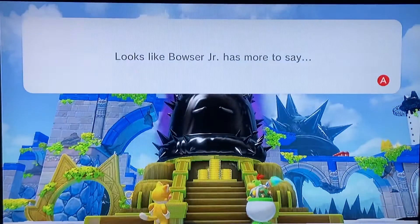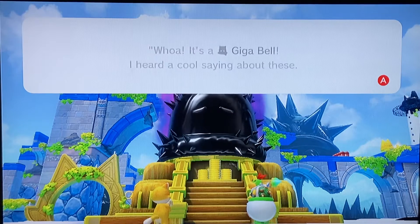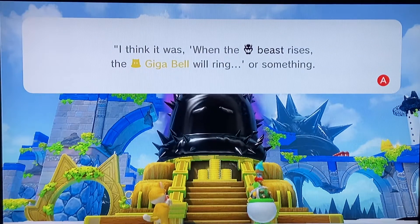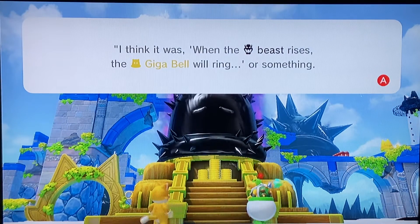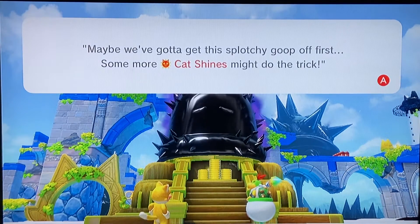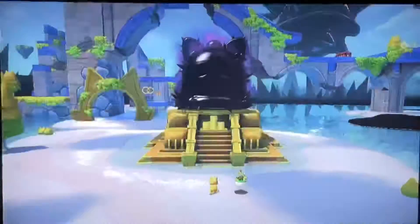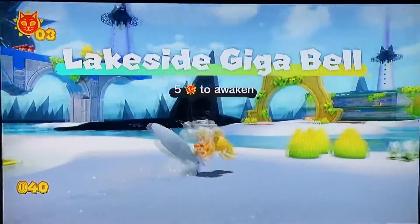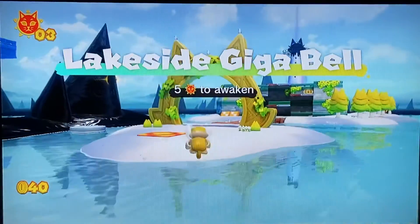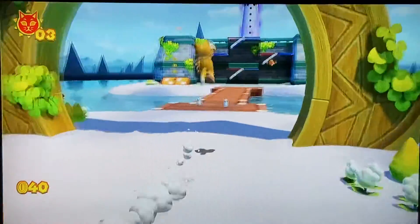Looks like Bowser Jr. has more to say. Whoa, it's a Giga Bell! I heard a cool saying about those - I think it was, when the beast rises, the Giga Bell will ring, or something. Maybe we gotta get that splotchy goop off first. Some more cat shines might do the trick. Five to awaken - so we need five cat shines in order to open up that, which is really easy to get.